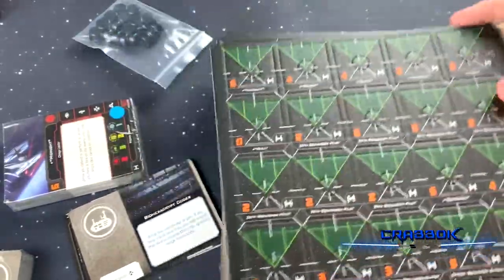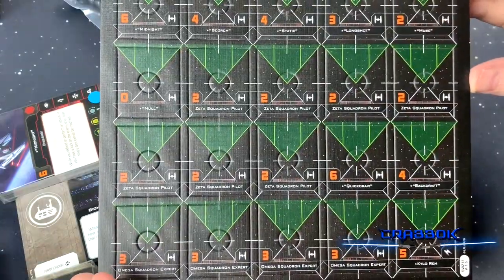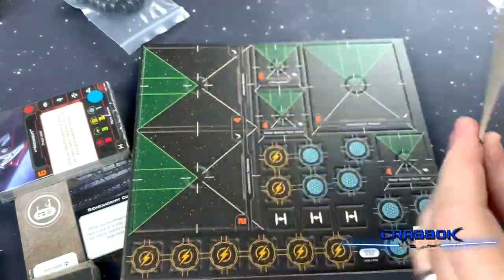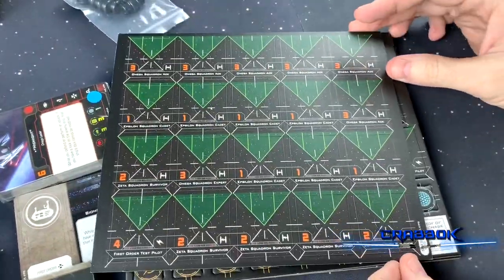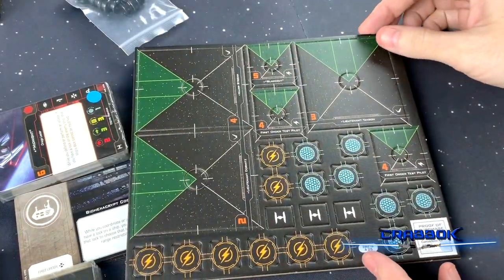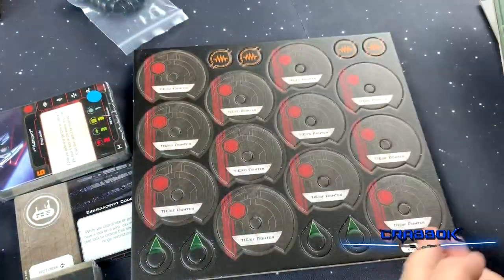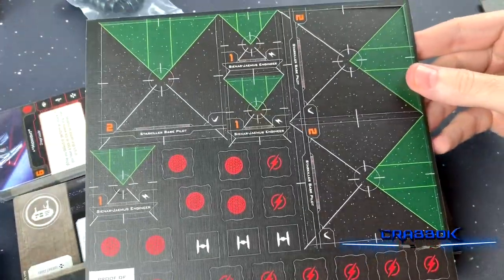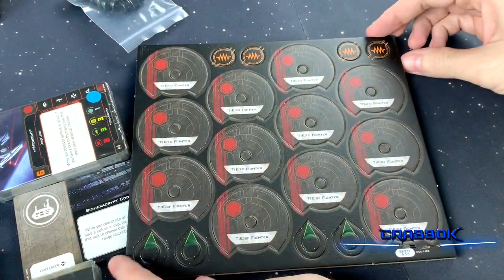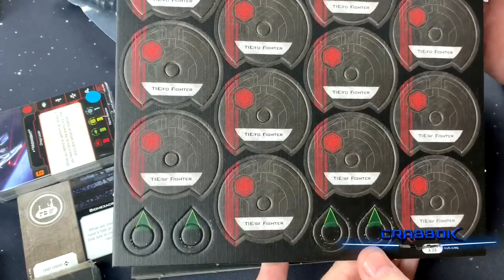We've got all of our pilots here — I'm not going to read all of their names, that's a ton of pilots. We've got the large pilots and lots of shield tokens this time, which is nice because we didn't have shield tokens in the original conversion kits. We've got our dials and some turret arcs, which will be helpful for our TIE SFs.